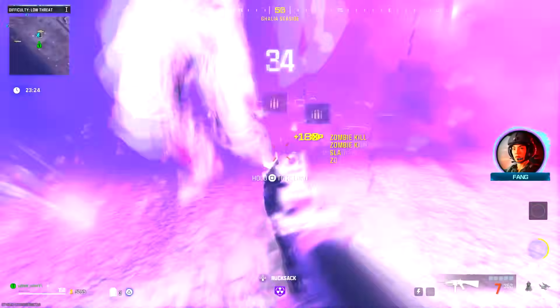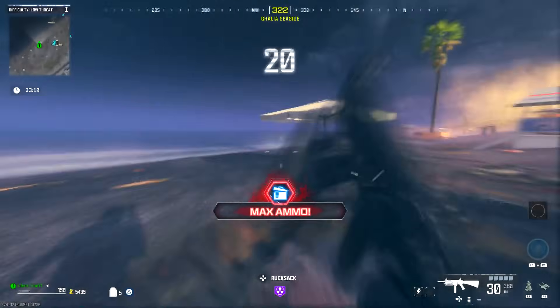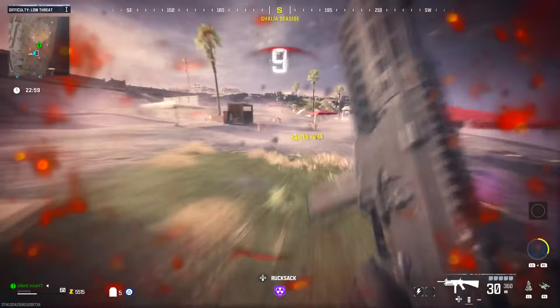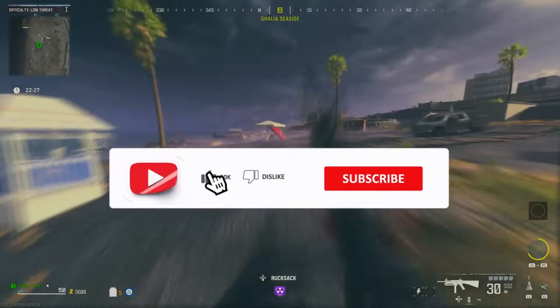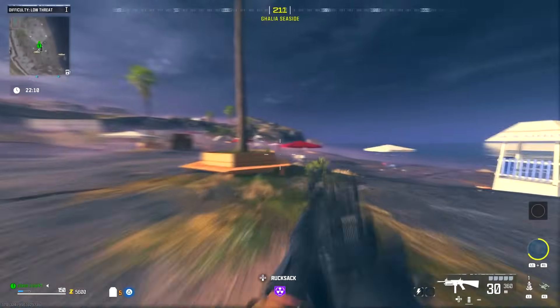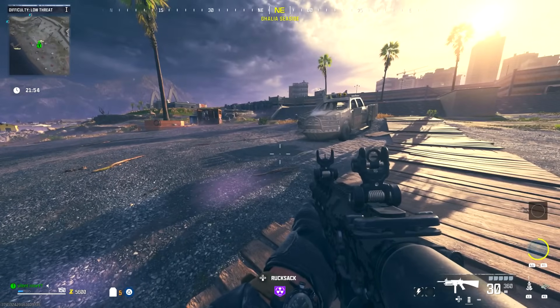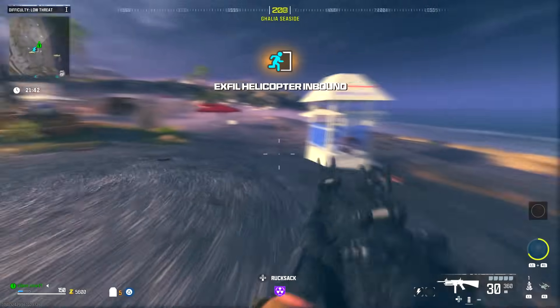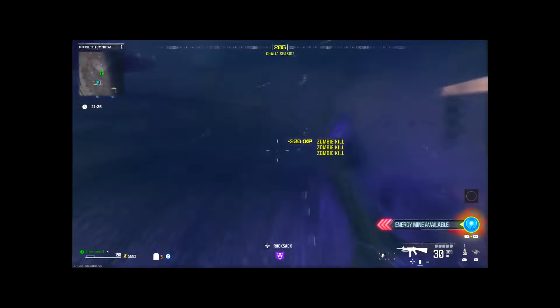You can use PhD Slider to get your energy mine charged faster. Once you've cleared the zombies, wait for the XField Chopper to become available again — you're letting it run through its countdown cycle. Once it comes back, even more zombies will spawn in. Activate the chopper again, get your energy mine ready using PhD Slider or by shooting zombies, then throw the energy mine into the group and you'll get a crazy amount of XP again.